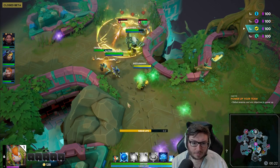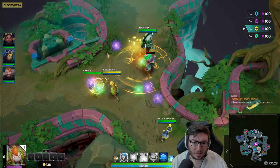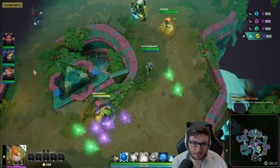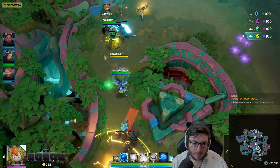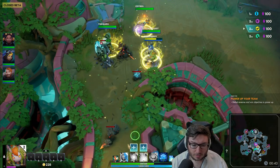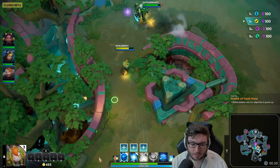Right now I'm just point-and-clicking to heal people with my Q. The primary way to do damage, if you're interested in that, is actually via auto attacks. So lots and lots of auto attacks. Beko's Q is basically just a point-and-click heal that also applies a heal over time - it's not super obvious that it does that.